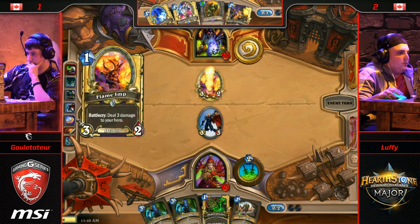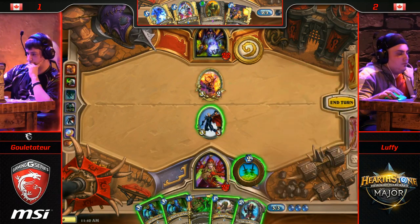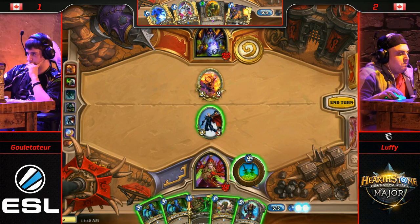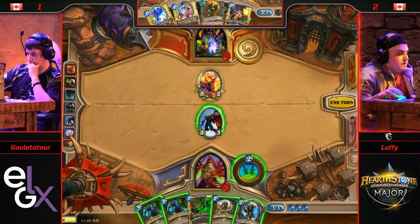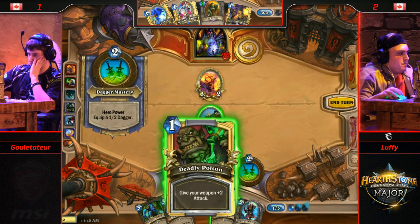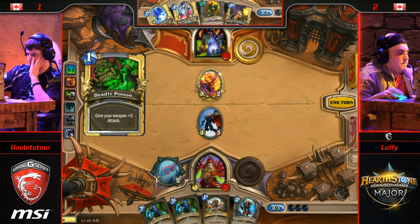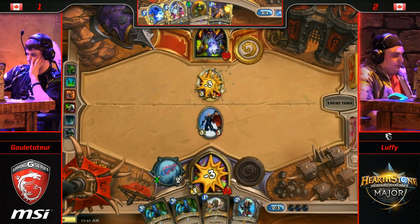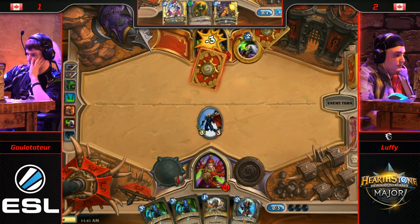Phantom Knives was really the only thing he was vulnerable to, so now this is very likely to be poisoned. When you tap and play two Flame Imps against a deck that wants to kill you with burst damage, that's kind of a bad start. There's Cold Blood in hand already — I wouldn't be surprised to just see that come out next turn along with a Shadow Strike onto whatever Gulettatur plays.